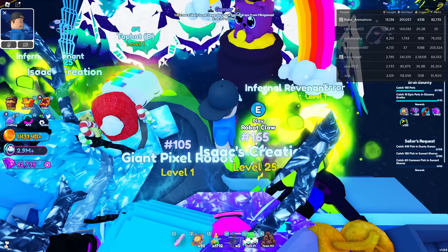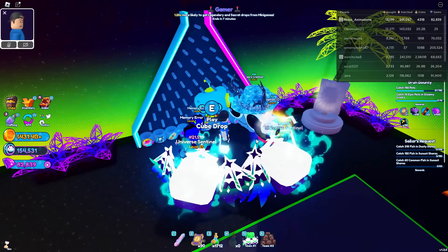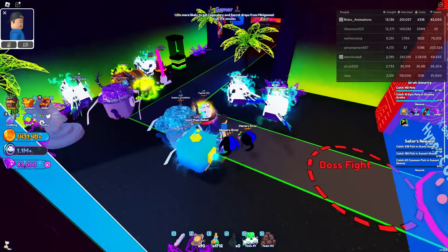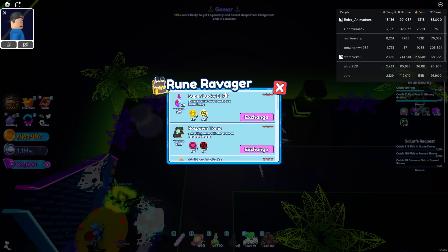I'm going to grind minigames until we can unlock the next area. Hyper Lounge — we're going to unlock it here. What is this? Cube Drop — looks like Plinko. 10 cubes for one play. That's a decent amount of tokens. We got a chest over here.